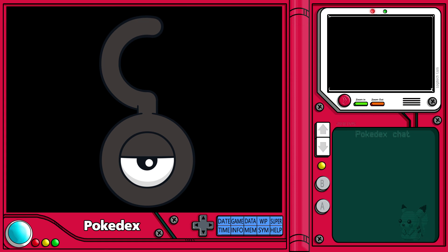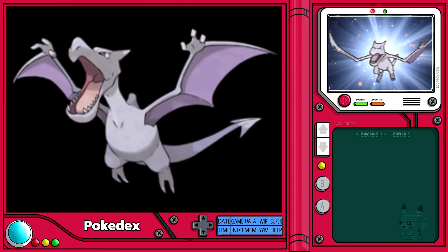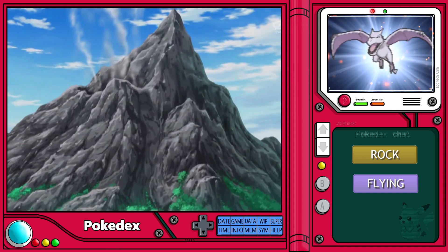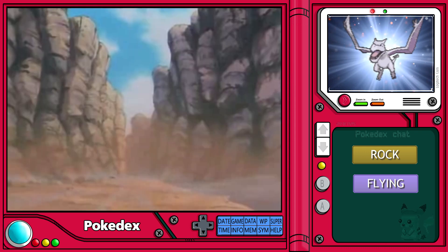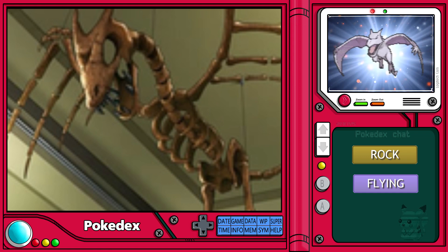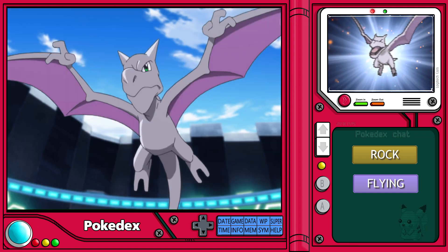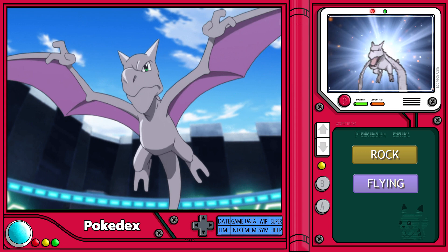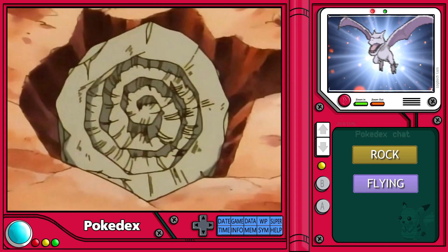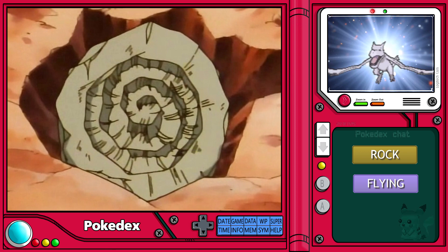Today's Pokédex profile belongs to the fossil Pokémon Aerodactyl. Aerodactyl is a rock-flying type Pokémon that once soared the skies near mountains and canyons in search of prey, but is now unfortunately extinct in the wild. The good news, however, is that due to modern fossil restoration technology, Aerodactyl has made a reappearance in the Pokémon world. The chance to own one of these ancient predators is now a reality if you don't mind doing some hard work finding a fossil first.